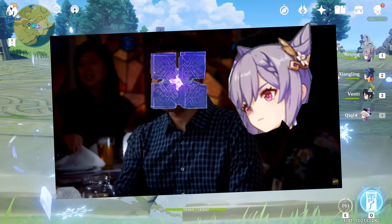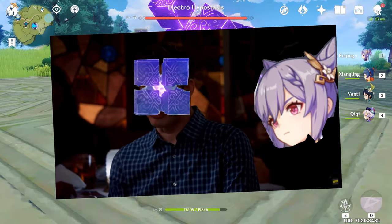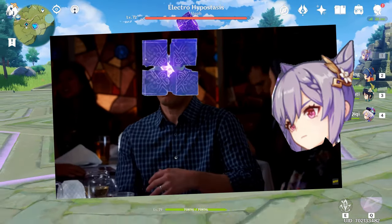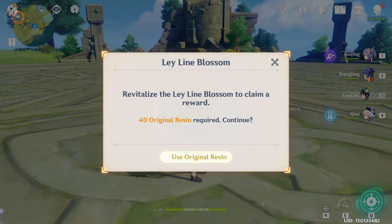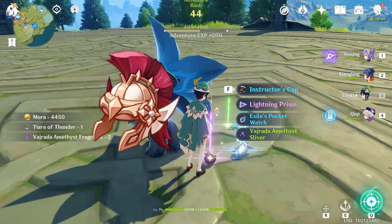See this cube? Get very familiar with it — maybe even take it to dinner. Get to know it a little, as you need to kill it a lot. Goodbye to your resin. Maybe you can get some artifacts for her along the way, as they drop Gladiator's pieces at high enough world levels. But more on that later.